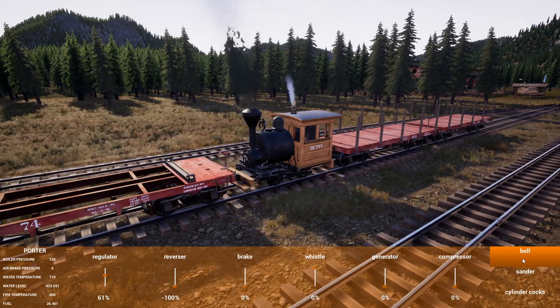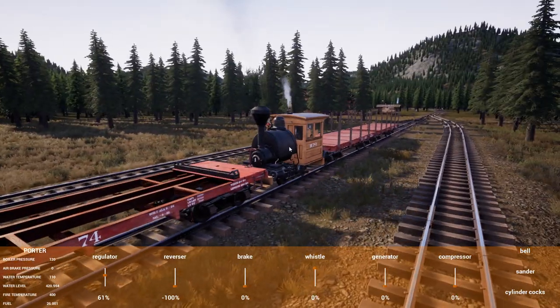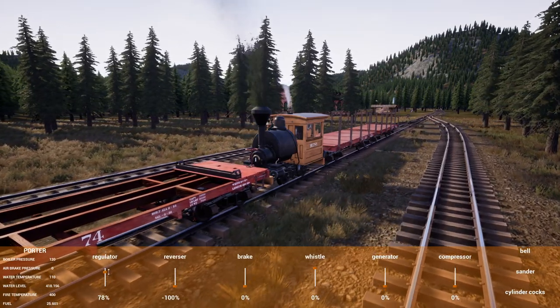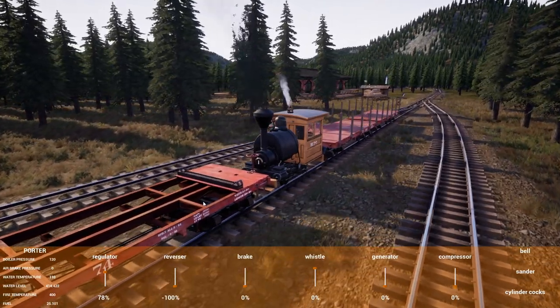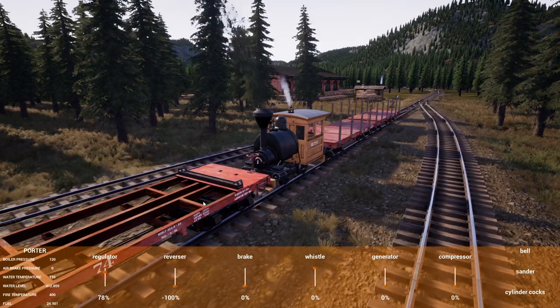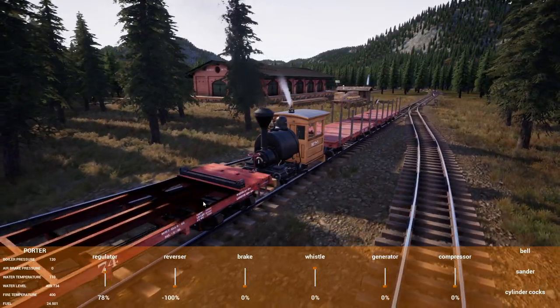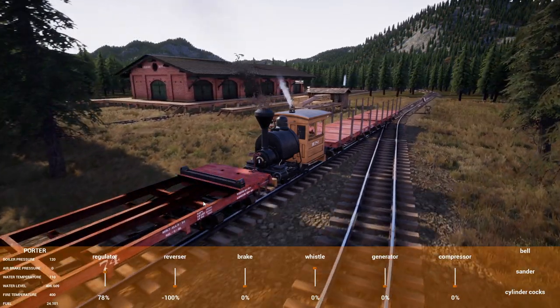So we're going to back down to the siding, drop the logging car off, and we'll continue on with the lumber cars. I think we'll be okay on water as long as we keep it moving. We've got plenty of water stations around. Micah and Kyle really added a bunch in. So we've got plenty of firewood.